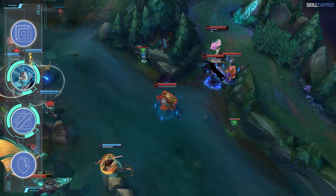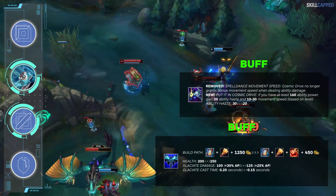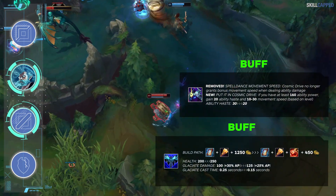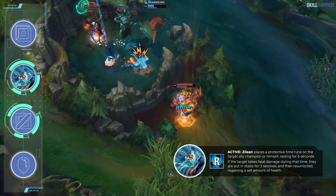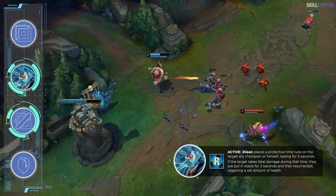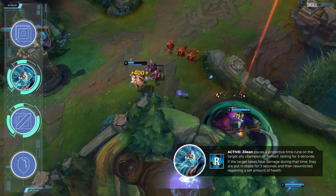One of the most criminally underrated mid laners right now is Zilean. Everfrost buffs from last patch have turned Zilean mid into a sleeping beast — specifically Everfrost into Cosmic Drive, as both items were just buffed. The build is so strong because it provides massive ability haste and gives Zilean added disruption to line up his double bombs more easily. By building Ionian Boots, Everfrost, and Cosmic Drive, and taking Transcendence with the haste rune shard, you'll reach 98 ability haste at your mid-game spike — the equivalent of 49% CDR, dropping Zilean's ult to a 45-second cooldown.